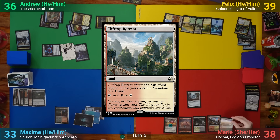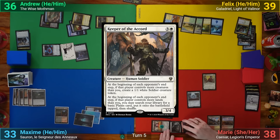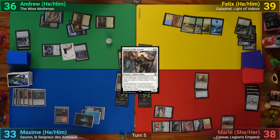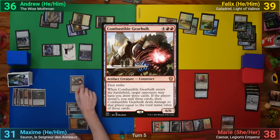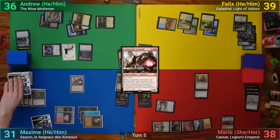Marie has a Cliff Drop Retreat for turn and casts a Keeper of the Accord, equips it with Skull Clamp, and passes. Max draws, plays an Ancient Tomb, and casts a Combustible Gearhulk, picking Marie with the ETB trigger. She lets him just draw three and Max passes.